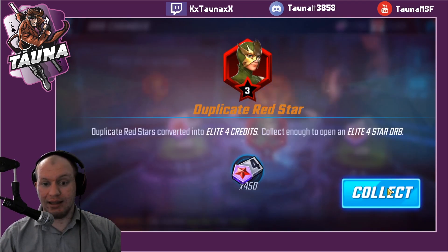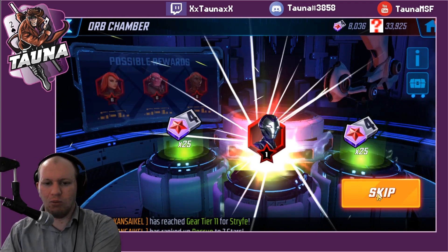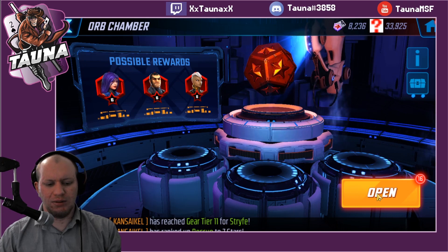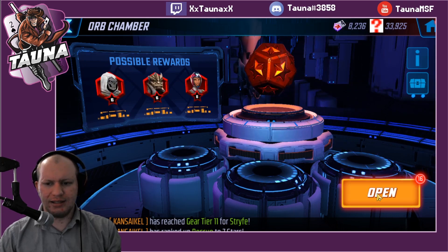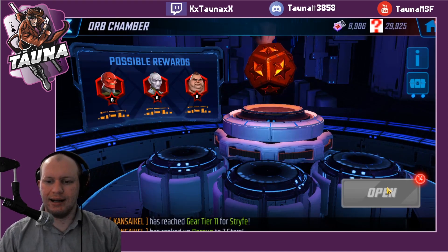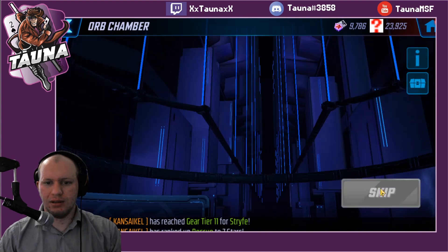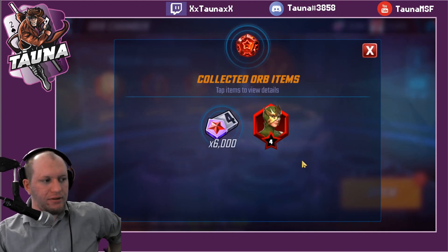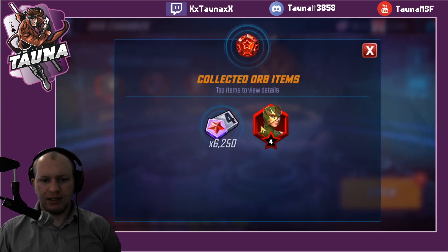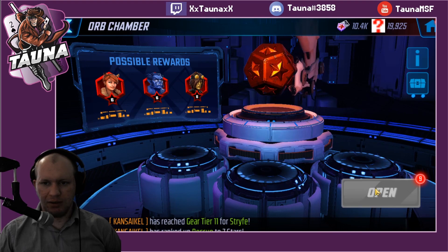I would love to get my first seven red star — that would be amazing. Three on Electro. We've had the red star system for almost two years now. I think it was end of 2018. It's not likely that I get anything that's an upgrade besides new characters like Electro. So far mostly getting dupes. We've opened about 20 orbs and we've got one and a bit elite fours and four-star Electro. Still got 10 to go.